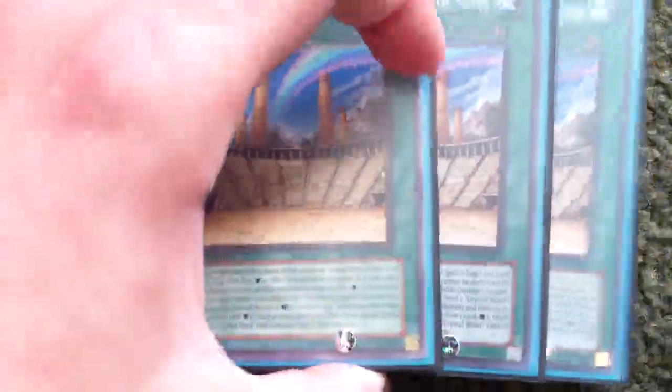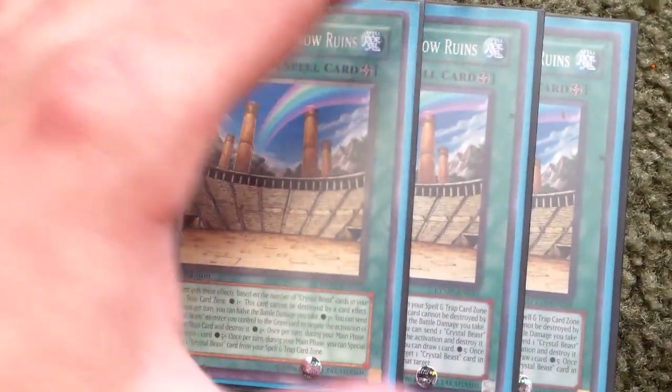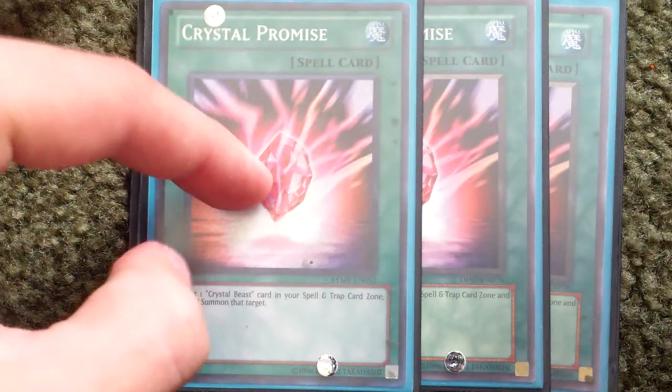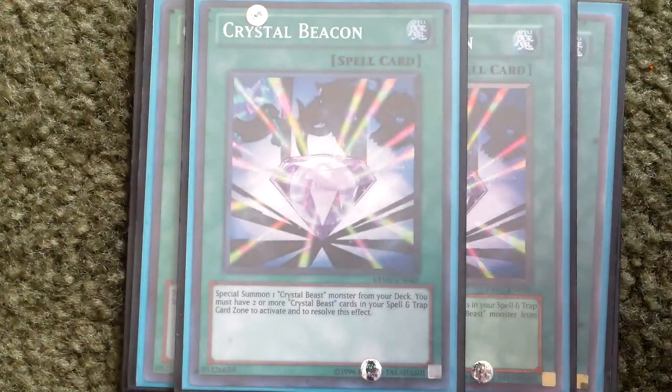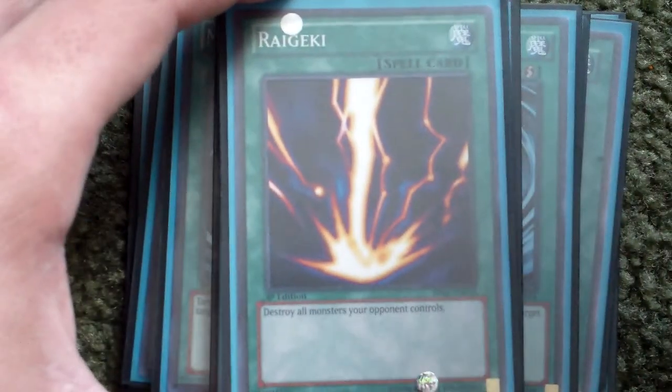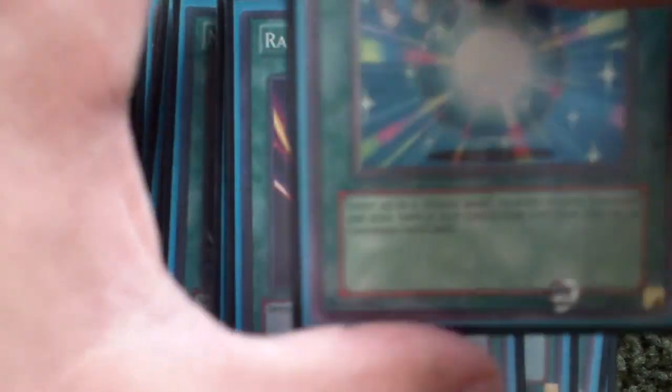Three Ancient Shady Rainbow Rune — I'd love to pick up three ultimates of this, it's such a beautiful card in ultimate. Then three Crystal Promise — you guys probably already know what this does by the picture. Two Crystal Beacon, two MST, one Red Lance, one Dark Hole, one Crystal Abundance, one Ragaki, and one Crystal Blessing. That's basically it for the spells.